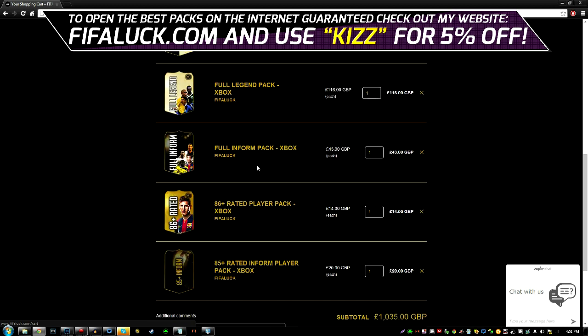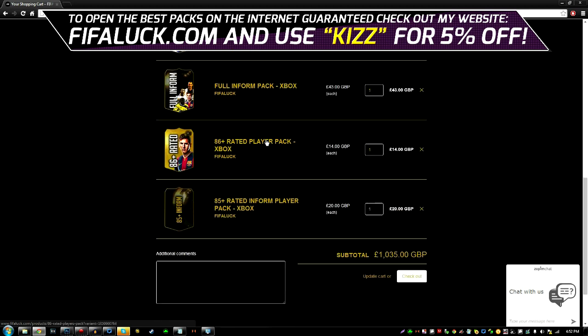The next pack after that is a full in form pack. In this pack you have three random in forms — all the in forms in the game are put into a list. You also have a high chance of getting in form Ronaldo and stuff like that. The next pack is called the 86 rated player pack. You get one player who is 86 or 86 plus and two random players. In those random players you could get legends and in forms also.